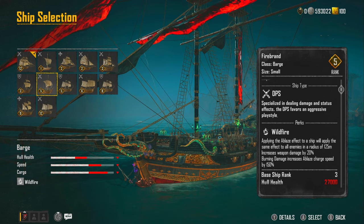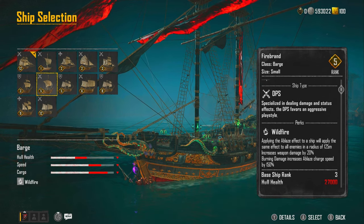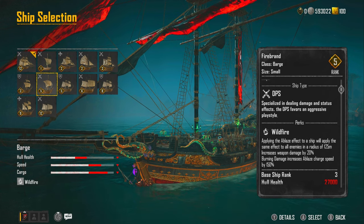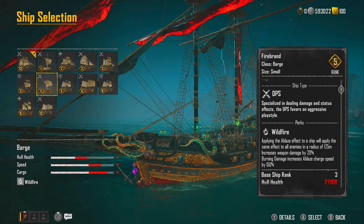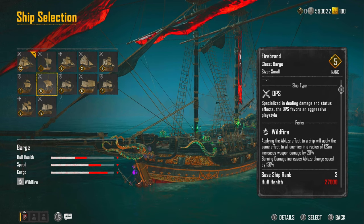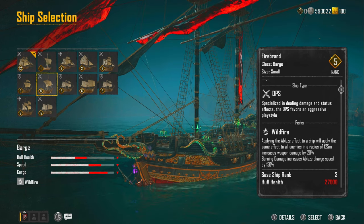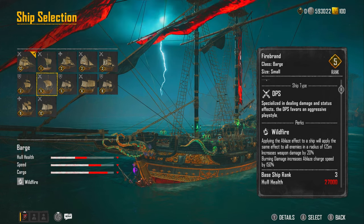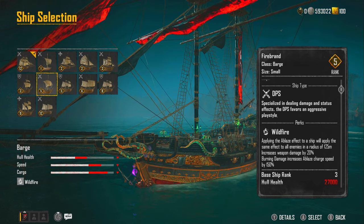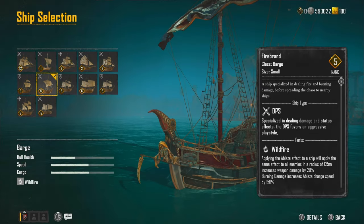It's got the Wildfire perk: applying the Blaze effect to a ship applies the same effect to all enemies in a radius of 125 meters. Because this next one is the reason it makes it so broken. I told you the Colour Burn 5s are extremely broken — it's because of this: increases weapon damage by 20%, burning damage increased, and Blaze charge speed by 150%. We want to get this on, equip this ship — the Firebrand.